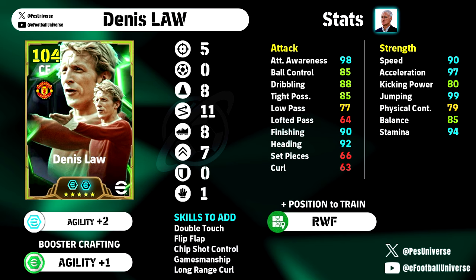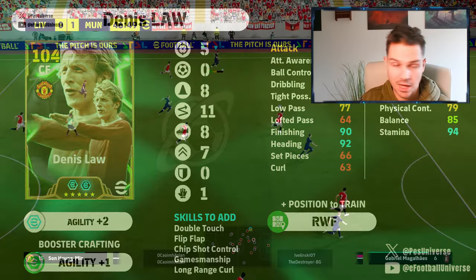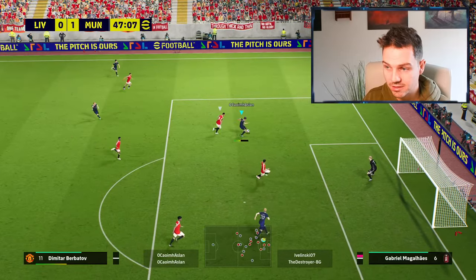This is the build we're looking at here. This is the build you're going to be going for with the Shams. Depending on what style and what manager you're going to be playing, it will vary a little bit whether he's 103 overall or 104 overall. Agility plus one is the booster. Craft and double touch, flip flap, chip shot, control, gamesmanship, and long range curl for his stats and his skills.